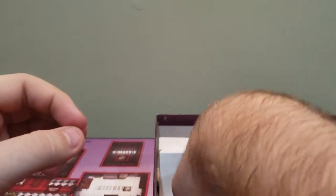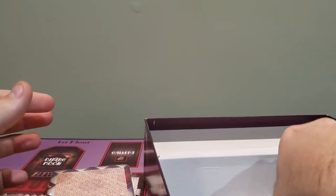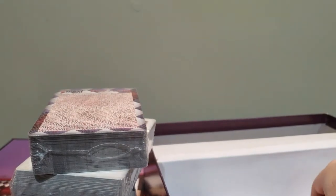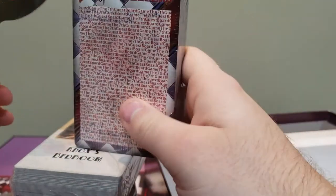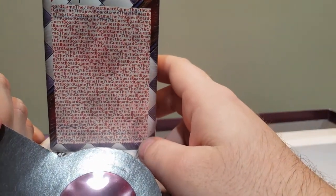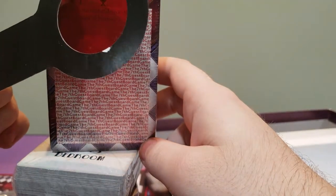Then we have our cards. There are quite a few cards in this game, because it's trying to mimic the infinite possibility of the game. That's a lot of cards. There is, however, this special decoder. As you can see — I don't want to show it on camera — but it's kind of like that magic eye thing. You can't see it, but then with the power of this thing, you can read it.